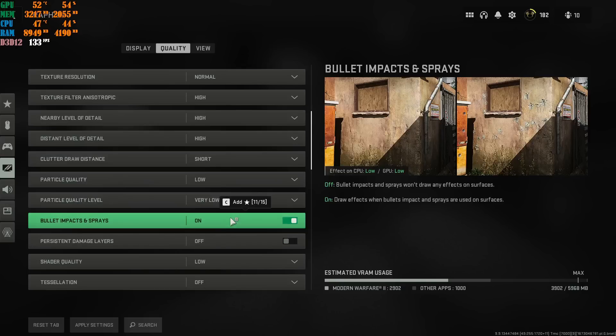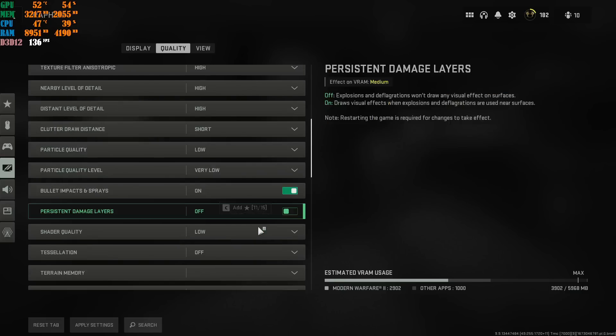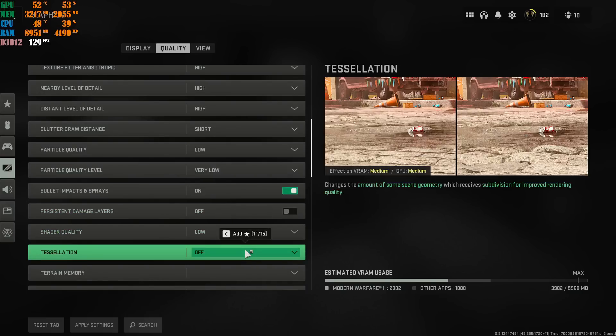Bullet Impacts and Spreads has no real difference in FPS whether it's on or off — you won't decrease or increase FPS by toggling it. Just leave it on. Turn off the next option completely. Set the following to Low and Off.